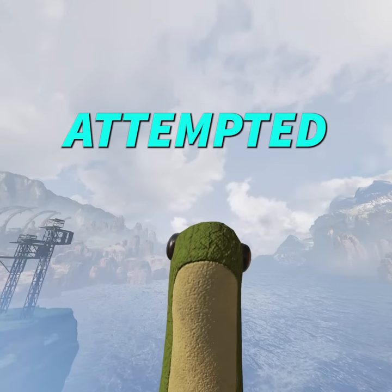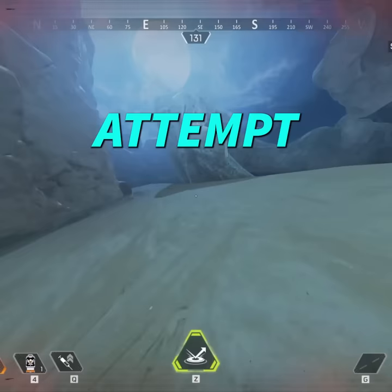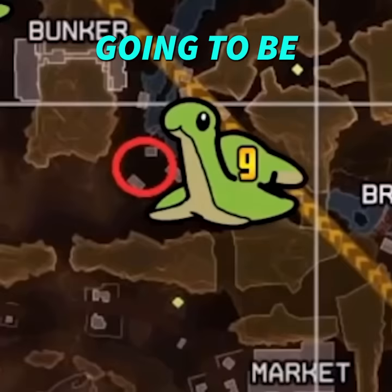I attempted the hardest easter egg in Apex Legends, solo. This video is not sped up. I used the Octane super speed technique to attempt it. To do this you must shoot all Nessies in order, but they are spread out across the map. This was not going to be easy.